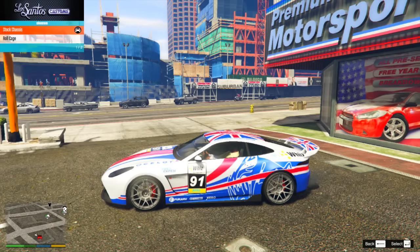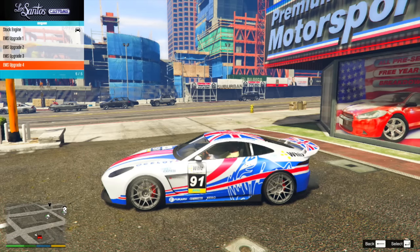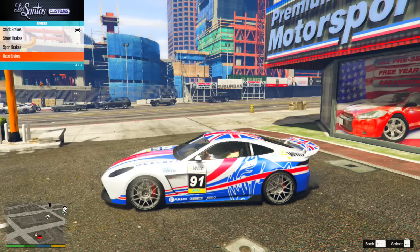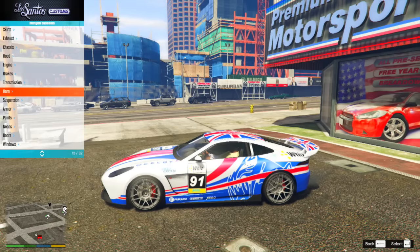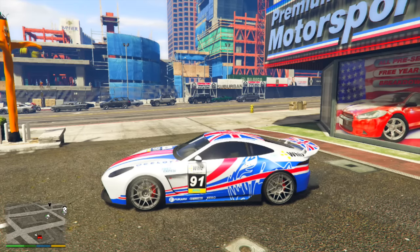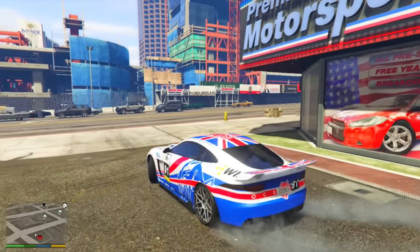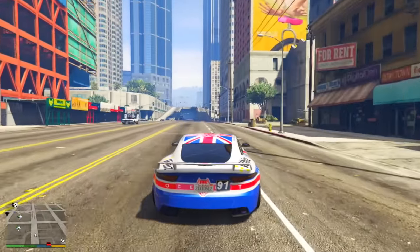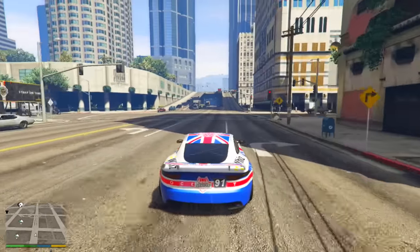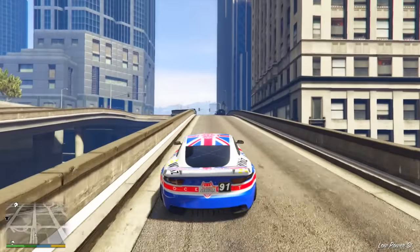It'll be very interesting to see how long Rockstar holds out on these brand new vehicles, because I'm slightly upset that both the Sprunk Buffalo S and the Drift Tampa can be seen in promotional screenshots for this update, yet the update has come out and we obviously don't have those in the game. People are especially upset about the Drift Tampa, which is one of the coolest vehicles in the game. If you want to check out any of the new vehicles, I'll leave that link in the description.